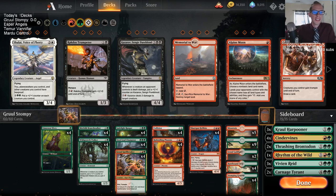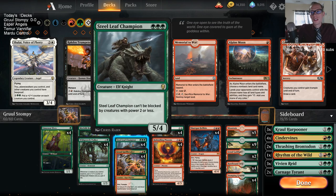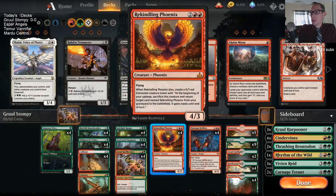Welcome everybody in Twitch chat and on YouTube if you're watching later for some Gruul Stompy action. We are just going to be playing some creatures and attacking. Steel Leaf Champion is an underplayed card — it's a 5/4 creature for three mana and so I wanted to play some Steel Leafs and pair it with red because red has these two flyers at the top.